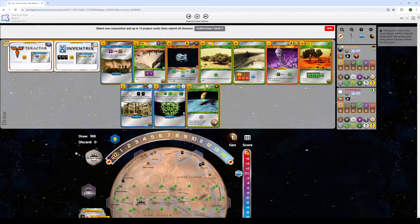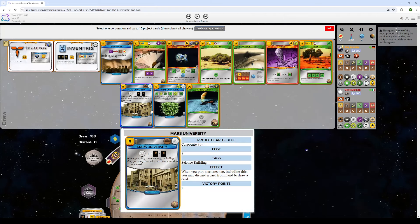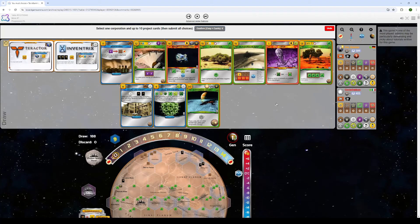Two cards has value because of Mars U, but my general idea is I want to be able to go for a conversion with Imported Hydrogen and Plantation. You could do Black Polar Dust on two cards, then next generation do Mars University into Viral to get a plant, then Imported Hydrogen to get five plants, then do Plantation and convert — that seems pretty strong. I kind of like Black Polar Dust on two cards, but let's see what he chooses to do.